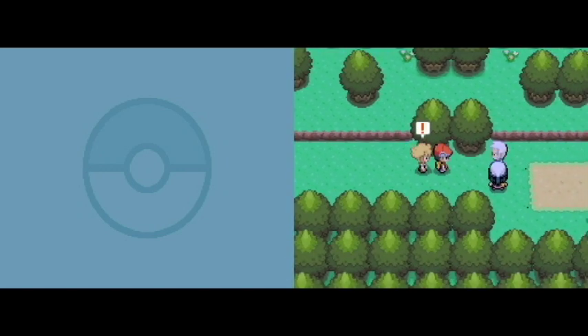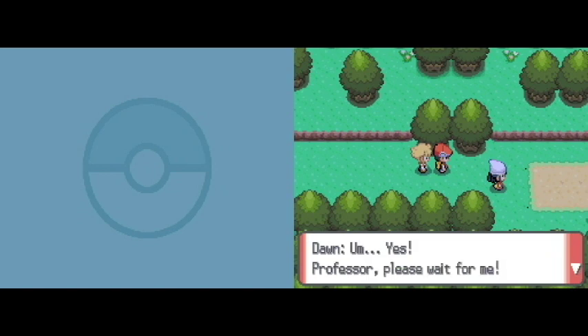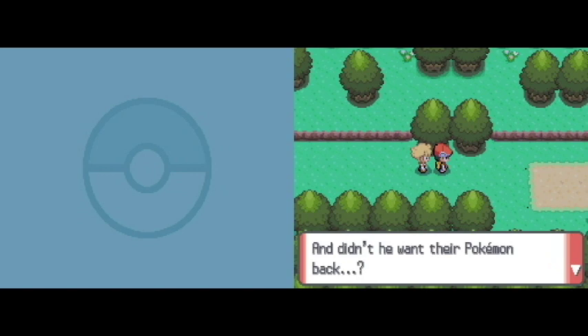Oh, they're here! It's those people. Is that old guy staring at us? I heard about Dawn, that she used our Pokemon. Let me see them please. I see. That's how it is. Don — I'm going back to my lab. I think you should visit our lab later. What was all that craziness about? I mean, if he was angry he could have just yelled at us or whatever. And didn't he want his Pokemon back? Matt, we should go home. You're just fading to blackness.